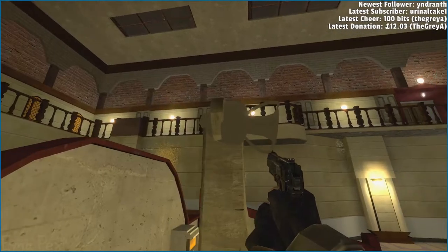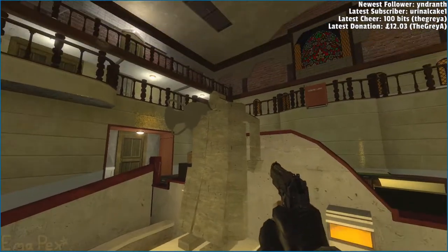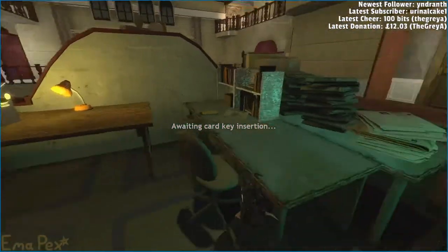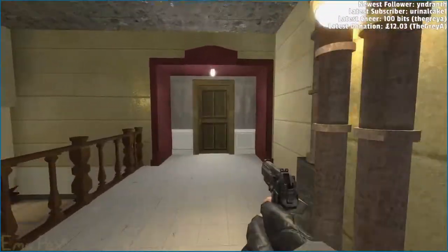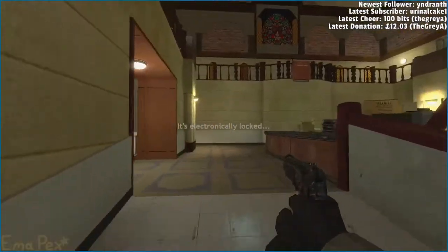I like how it's got a pot for an arm — that's some creative model use. Holy shit. Ink ribbon, thank you. They've actually done the entire fucking RPD haven't they. I was about to go through that but that's not how it works in the original game. Yeah that door's locked — I think I have to go through here.